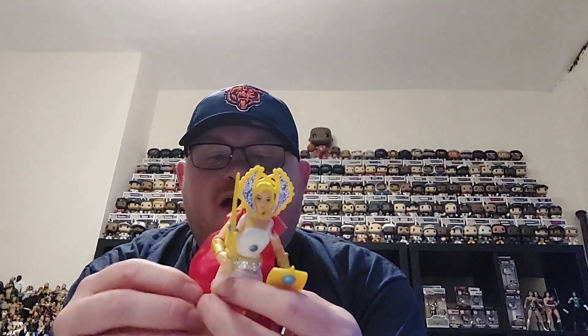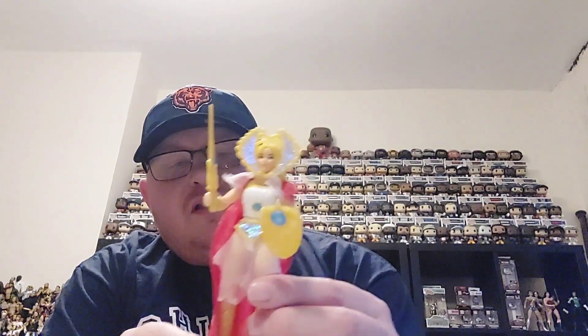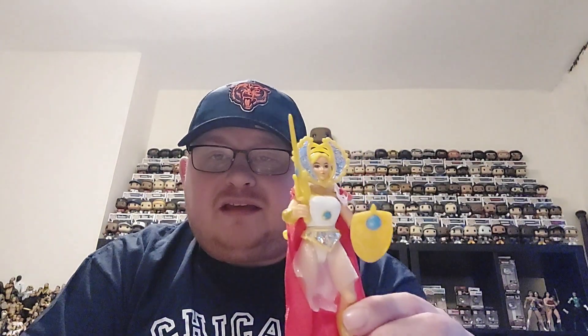So there we have She-Ra. She's got the long blonde hair as you would expect, this red cape which fits around her neck. She's wearing a little sort of skirt over a white tabard — white silky material — and she's got this glistening belt. A very, very nice She-Ra figure. I think only one thing left to do is take She-Ra and add her to the Masters of the Universe Origins collection.